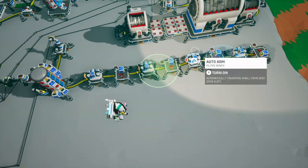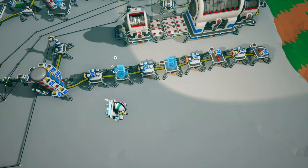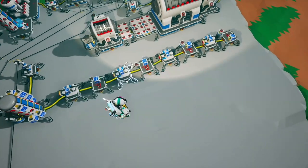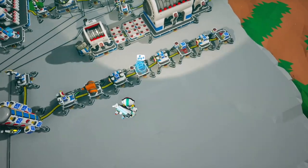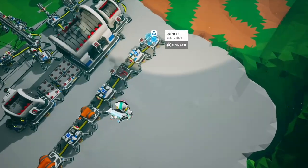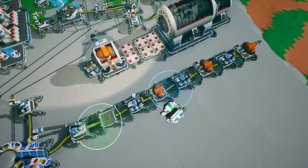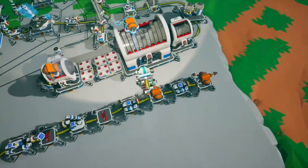Once winches are printed, this auto arm picks them up and puts them on storage. Then a setup of auto arms with empty/not-empty sensors places one winch on each of these platforms so I can just go along and open them up and start scrapping them.